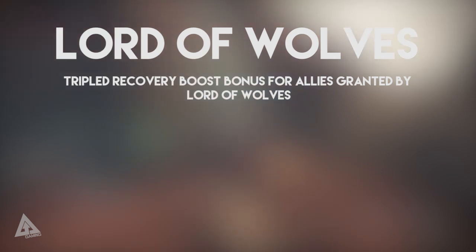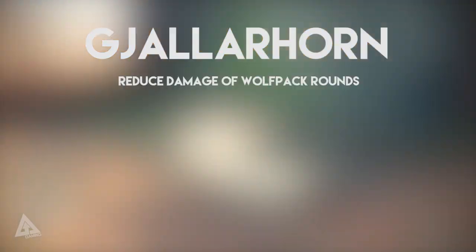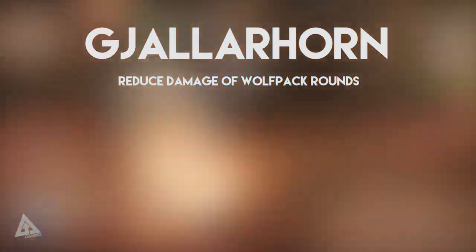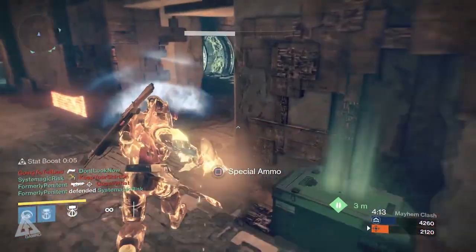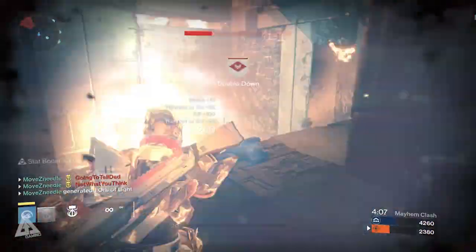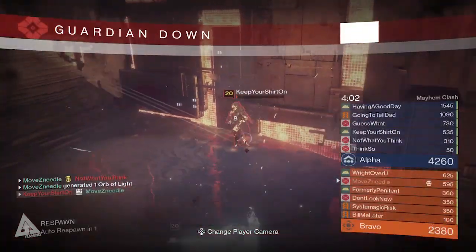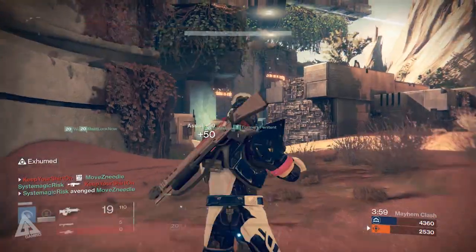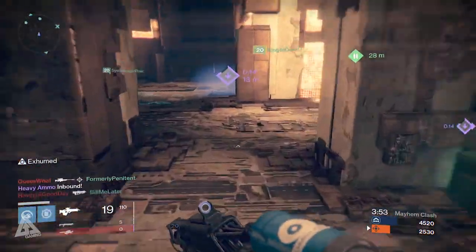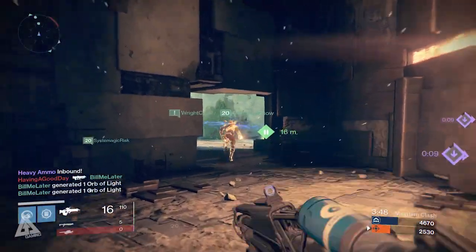And then the big one — this is going to be the one people are not going to be happy about, simply because a lot of people still don't have this gun: Gjallarhorn. They have reduced the damage of Wolfpack Rounds. Anyone that has a Gjallarhorn will tell you it is a ridiculously powerful rocket launcher, and for anyone that doesn't have it, there's obviously a reason you want it. The problem with Destiny right now is that if you go on something like Destiny LFG, people are basically saying if you don't have a Gjallarhorn we're not going to bring you into the group — creating this weird elitist attitude around end game PvE activities, whereby people think the only way to complete activities is to unload Gjallarhorn rockets in the face of the enemy.